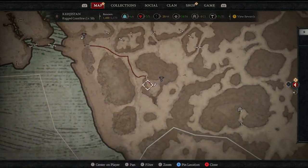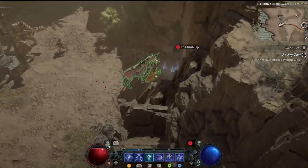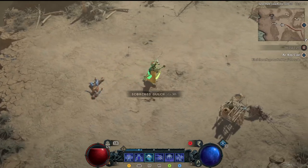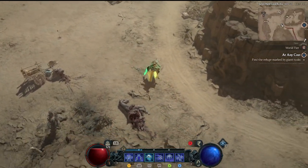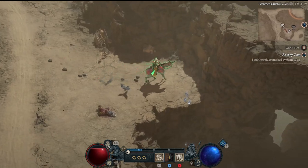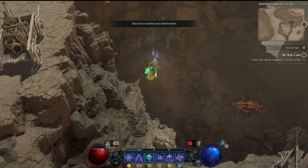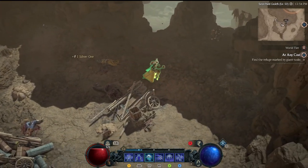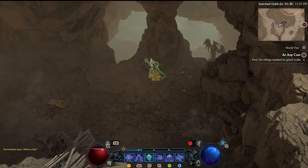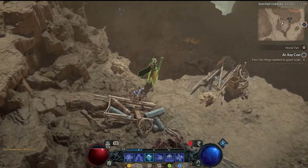The final altar in the Ragged Coastline is not far — we jump down into a little cave-like pit area. There's a side quest here where you come to retrieve some items from a caravan sitting up top. Back into the Scorched Gulch heading south a little ways, you'll see a dead slain miner, and over in the corner tucked away, looking down into the cave area, is Altar of Lilith number twelve. There is a side quest that happens here to retrieve materials for an NPC.